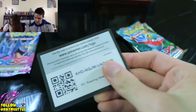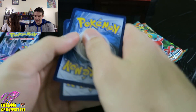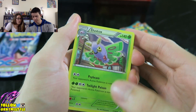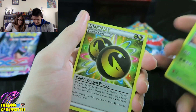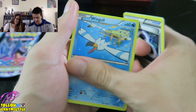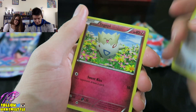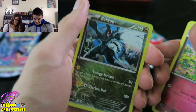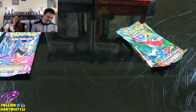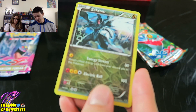Here's the code. Yadda yadda yadda, put this to the side. What's it gonna be? A Dustox, a Special Energy, a Latios, a Wingull, a Swablu, another Togepi, a Zekrom Reverse Holo — I'll take it. And... are you kidding me? Wow. At least I got the Zekrom, I'll take the Zekrom.